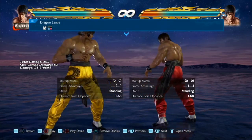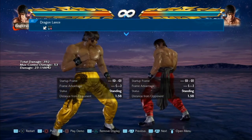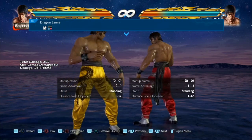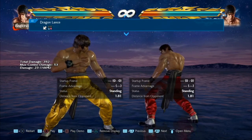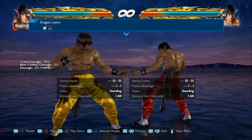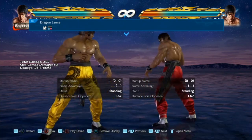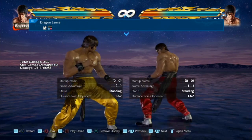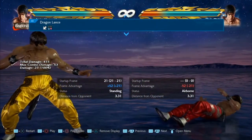Season 4 is finally here and this video was coming. We're going to be talking about Law's new move, Dragon Lance — what is it, how do you use it, is it safe, is it punishable, is it sidestepable, can you use it while applying pressure? So first of all, let's talk about what Dragon Lance is.